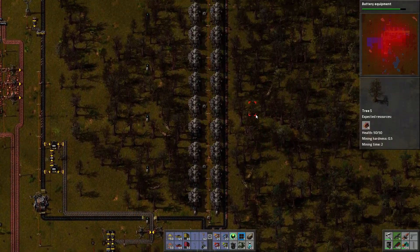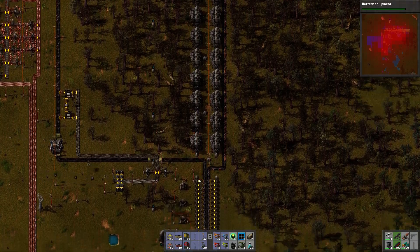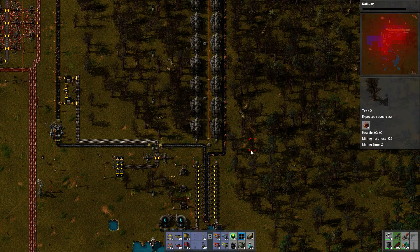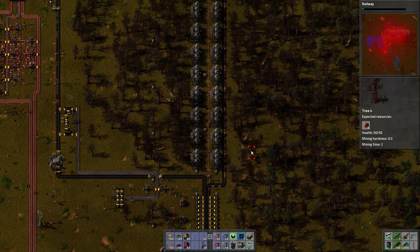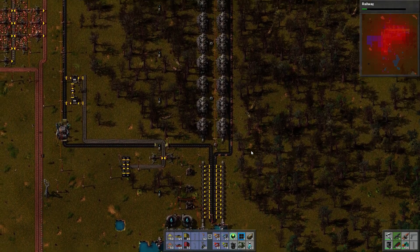The first thing you're going to want to do when you're getting energy production up and running is you're going to want steam engines and boilers. We are in my .12 game right now, so this is all up to date as of this video releasing.